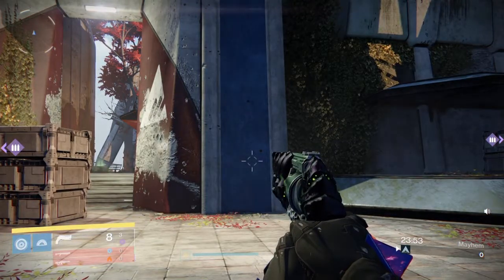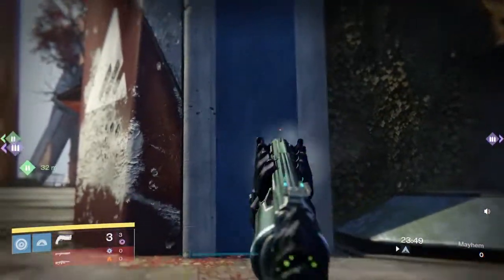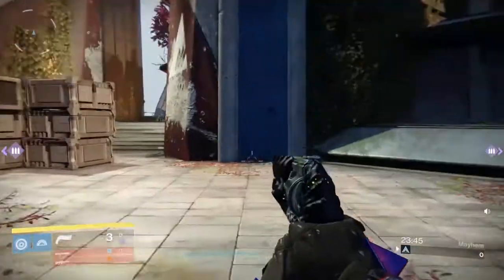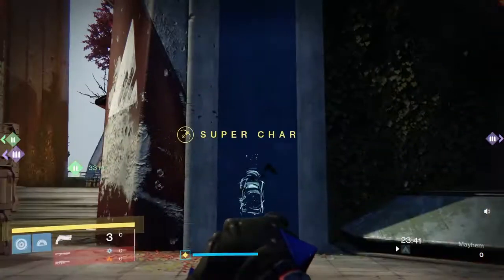To control Word of Crota, you'll want to pull down and to the left — that's its recoil pattern, and you'll get a pretty tight group. However, for Thorn, you're going to want to pull straight down.